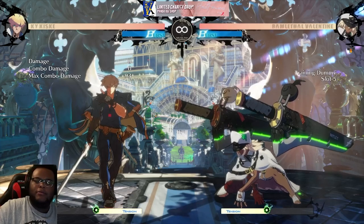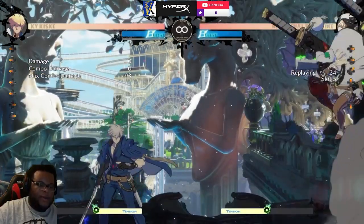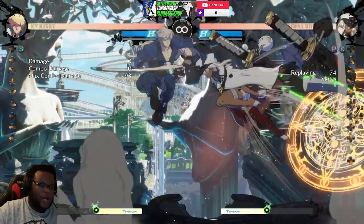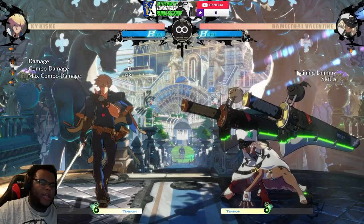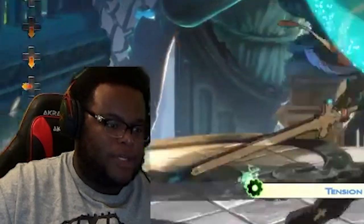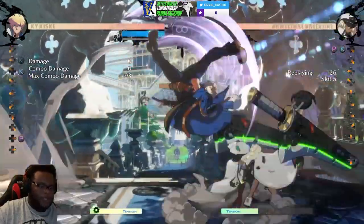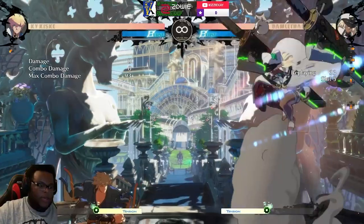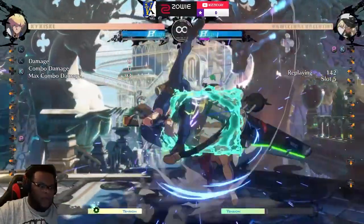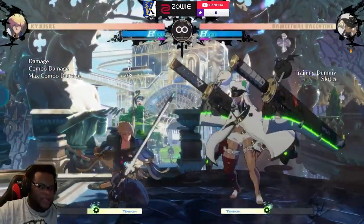It also helps that air dashes are very slow in this game — in other games it's a harder time. Sometimes hitting somebody in the air while you're in the air is also pretty good because you get a positional opportunity. For characters with grounded moves that lunge forward, like Ky, even if the opponent blocks, you at least close the gap. You can keep a mini-game of ideas going — whether you want to be aggressive or patient and react, there are a lot of ways.